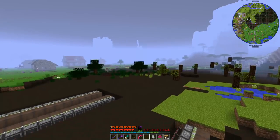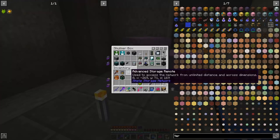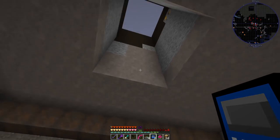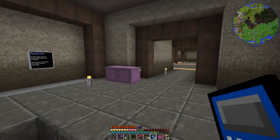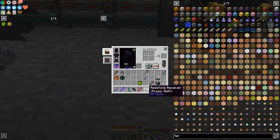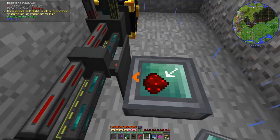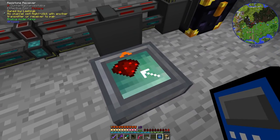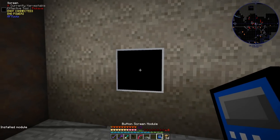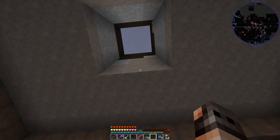The control room is down here. We're going to have screens from RF Tools and each one will have a button module controlling one of the missile groups, so I can launch from here. For a wireless redstone signal we need a Redstone Receiver from RF Tools — put it down, connect it to the conduit, hold shift and right-click with a button module to sync them. Put the button module in a powered screen and it's connected — whenever we press the button, the missiles will be launched.